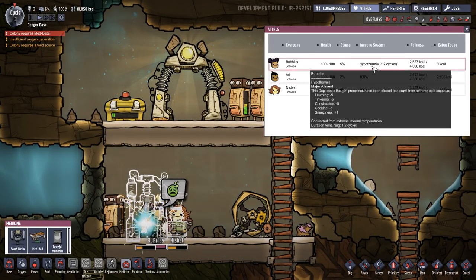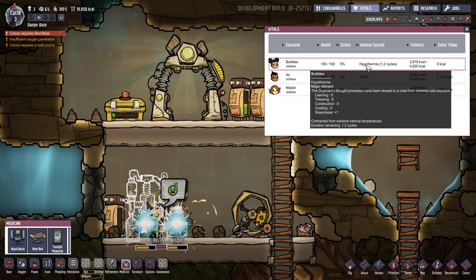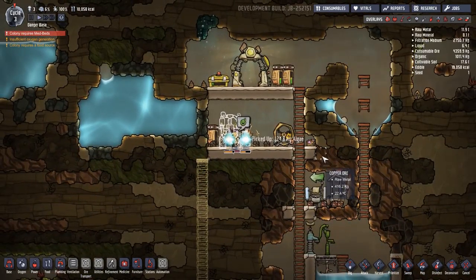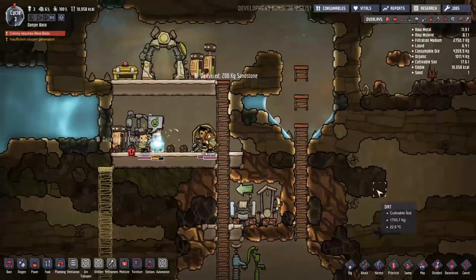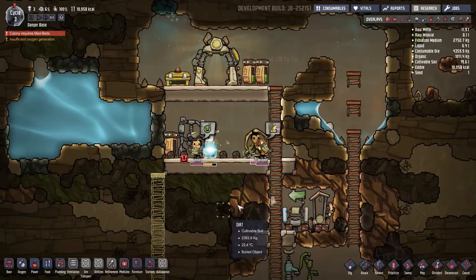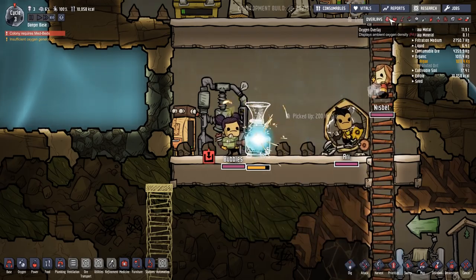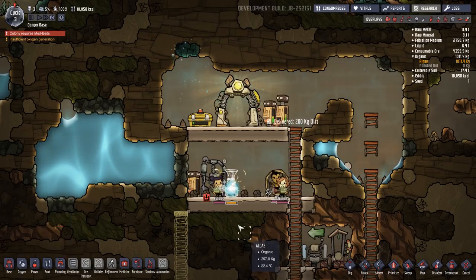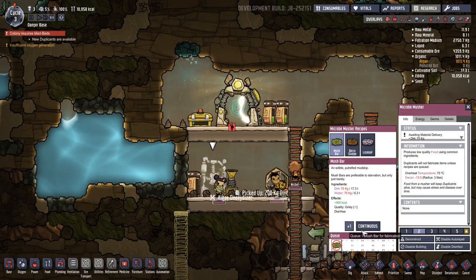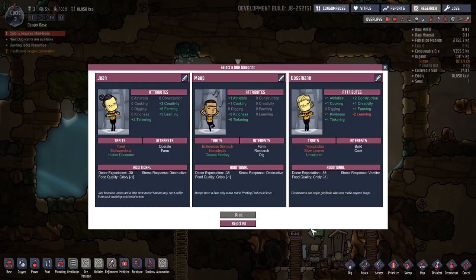Who's got the hypothermia? Let's check vitals — 1.2 cycles. This dupe's thought process has been slowed to a crawl from extreme cold exposure. Good grief. As soon as this is done, we're going to start getting into jobs — certain jobs we want certain ones to do. There we go, you're filling up the battery. There should be algae in here already — yes there is. So we can start making some more oxygen to fill all of this up.